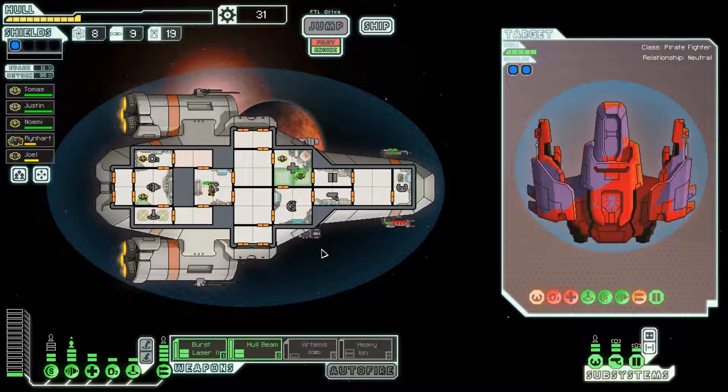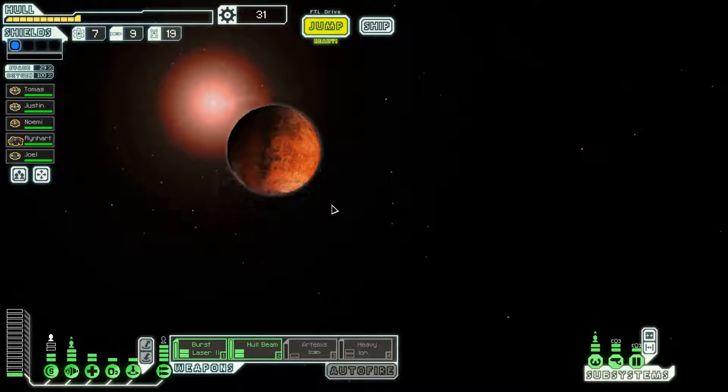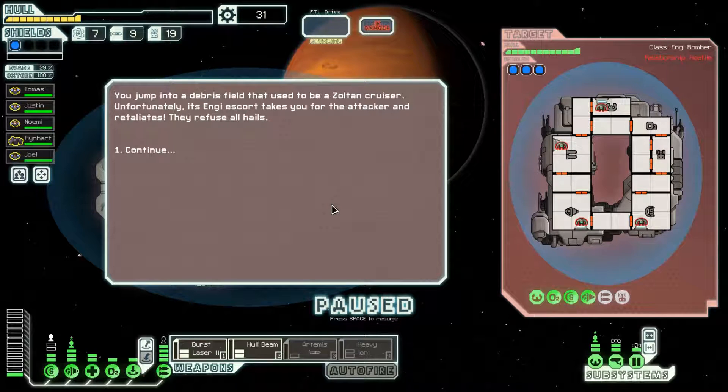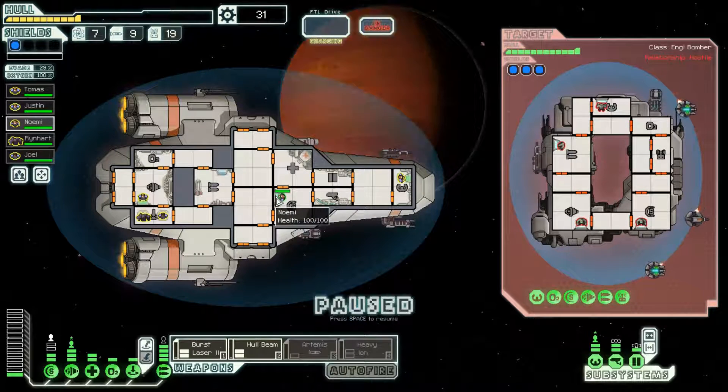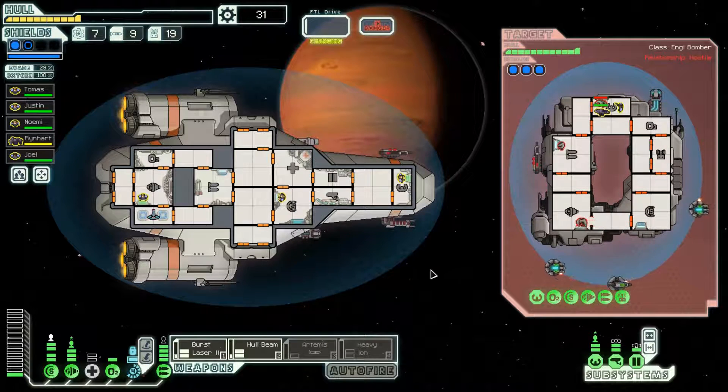There we go — we've taken out their weapons, their med bay is wounded, someone's in there repairing. I'm going to board them in the weapons room to stop repairs. When my weapons charge I'll attack the med bay to take it offline. It's not powered up so they probably won't go in there to try to heal — they'll just try to attack me. Good stuff — 22 scrap, not bad. We took about four points of damage, which brings us closer to the magic number of one HP.